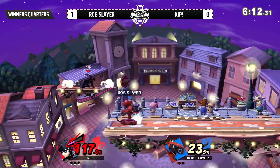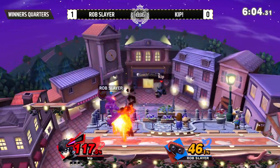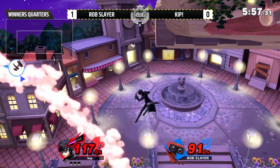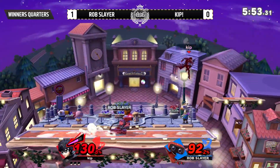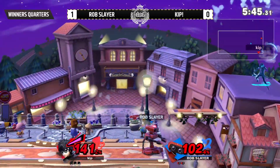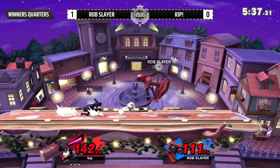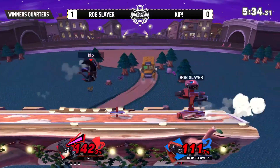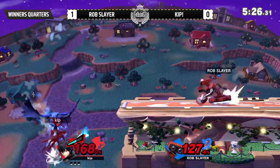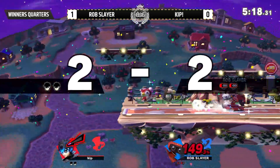Rob Slayer is not going to do the offstage stalling — for some reason Ultimate's blast zones extend when you get hit with a spike. I think that should be a feature! Rob Slayer has all the stage control right now. Great patience — but not perfectly placed. Kip having a pretty good game so far. Oh, he tricks it — I love that! The reflect, baby! I sometimes forget that move does that. Great gyro placement.